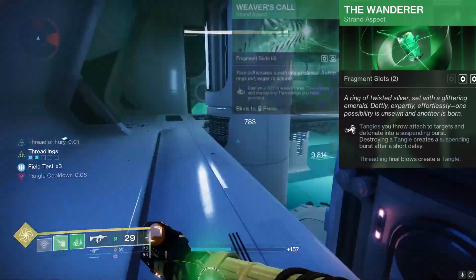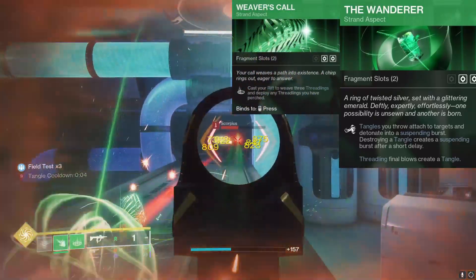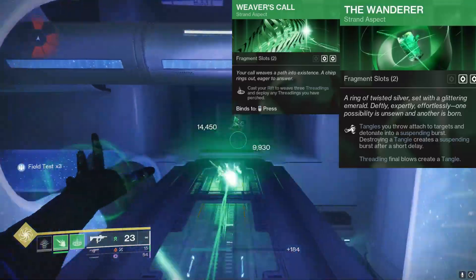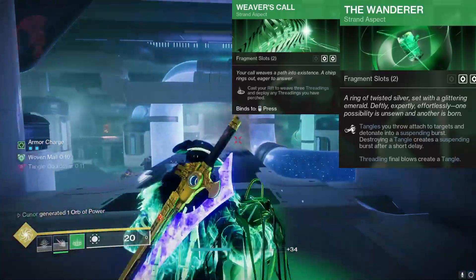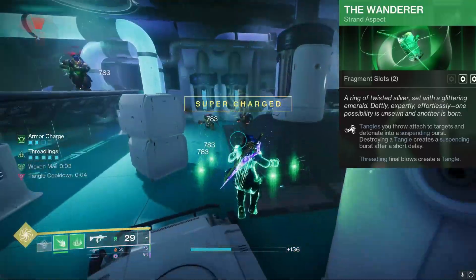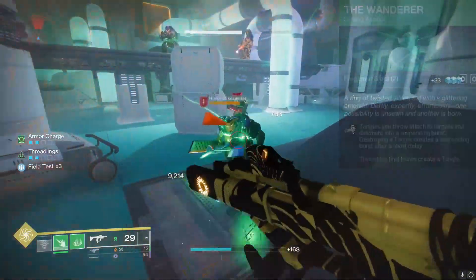You can definitely still use the Weaver's Call. Basically what this does is when you cast your Rift, you'll spawn three Threadlings. And also if you're in the Weave, you'll spawn five. So when you use your Rift, you'll spawn eight Threadlings instantly and do any damage you need to towards an enemy. This is very good for general play — if you're going around a corner, you can pop your Rift and get enemies pretty low with all the Threadlings. But for me, I like to spice up my build, so we're going to go with the Wanderer and tie it in with our Exotic.